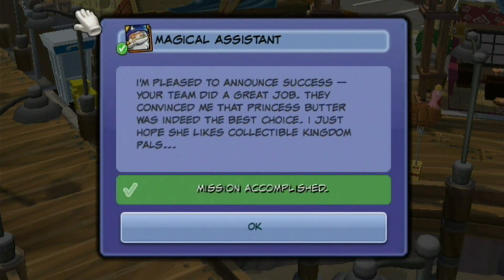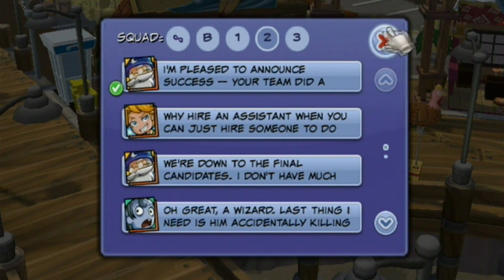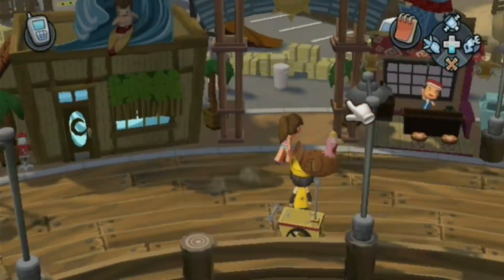So the Magical Assistant — the Wizard Dude — says, 'I am pleased to announce success. Your team did a great job. They convinced me that Princess Butter was indeed the best choice. I just hope that she likes the Collectible Kingdom Pals.' But we actually picked Prince William or whatever his name was, so that's completely wrong.